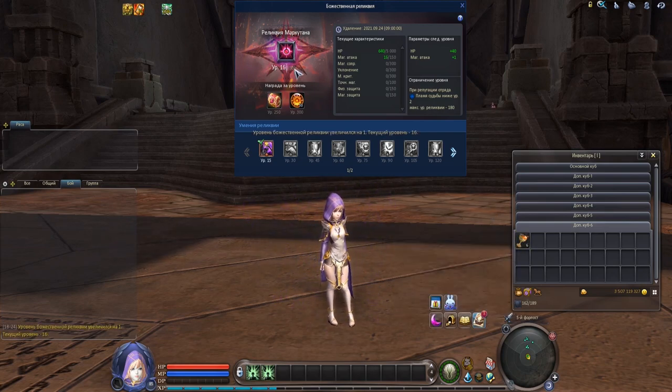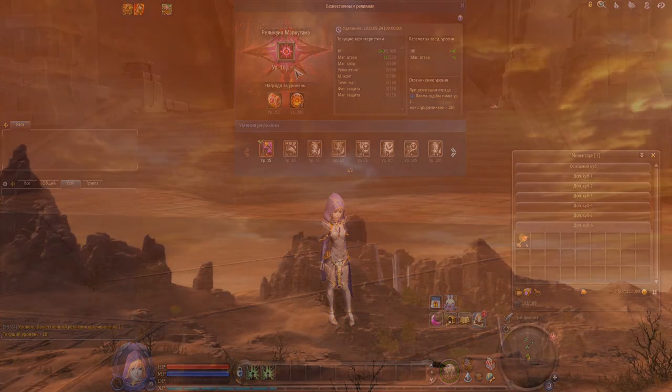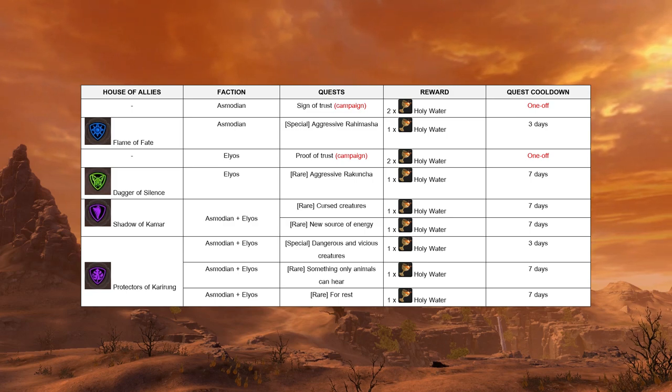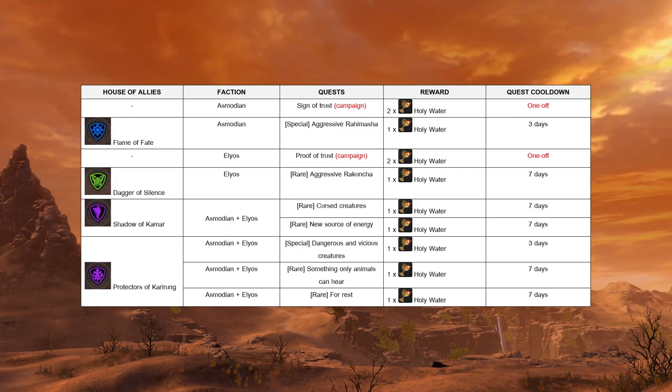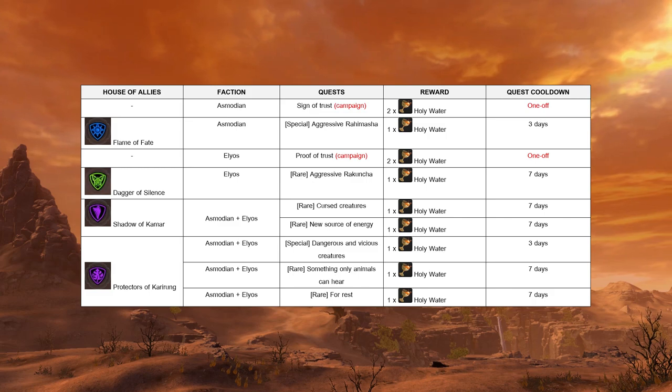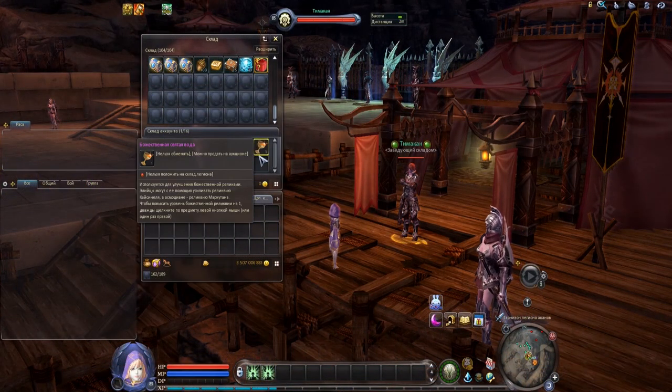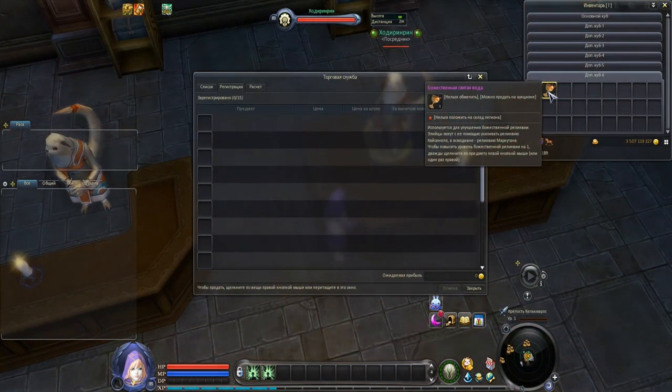There are two ways to obtain goblets with holy water. The first way is to do quests in Ap Saranta. As you can see from the table, the number of quests isn't really high. However, you can do them on your alts, because goblets with holy water are storable in the account warehouse and even tradable via broker.